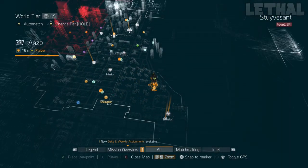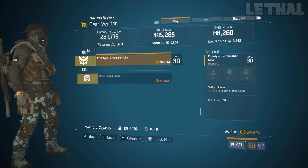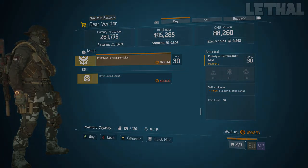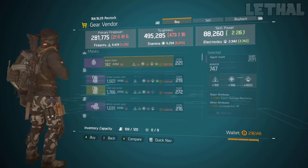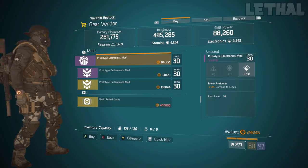If you guys are looking for a God Roll support station range mod for your Reclaimer build or your Tactician healer build, you guys want to check out the Ward's Safe House. He is actually selling one — it is a 7.50% one, which is God Roll. So if you guys are interested, check out this vendor. Next up, you guys want to visit the South Pole vendor. What he's actually selling is a 3% damage to elites mod with 198 electronics. If you're interested in the electronics version, he is selling one at the South Pole vendor.